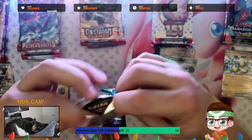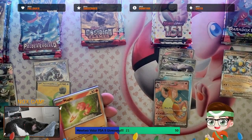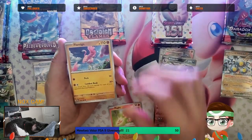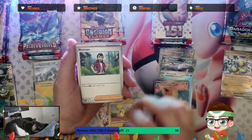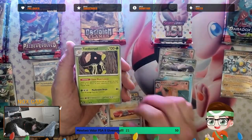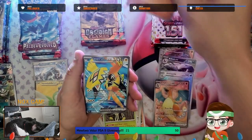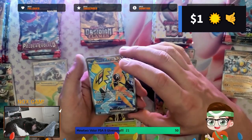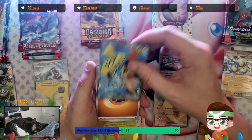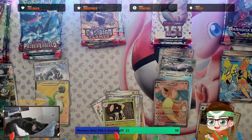Back to Paradox Rift: Magby, Flamigo, Oregano, Oricorio, Norman, Foreworm, so cruel, Fustle, Jangmo-o — oh, Tapu Koko EX Full Art! I believe we pulled that the other week, so that can go in the trade binder. We weren't hitting anything, and then boom, boom, boom, boom — full arts.